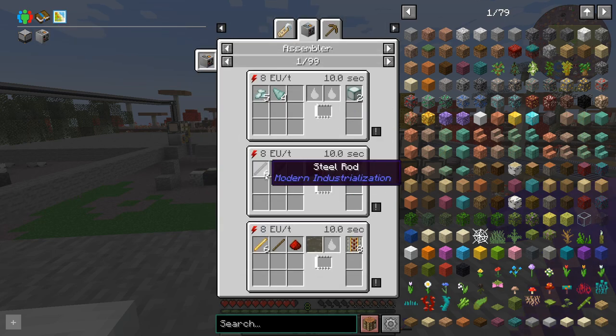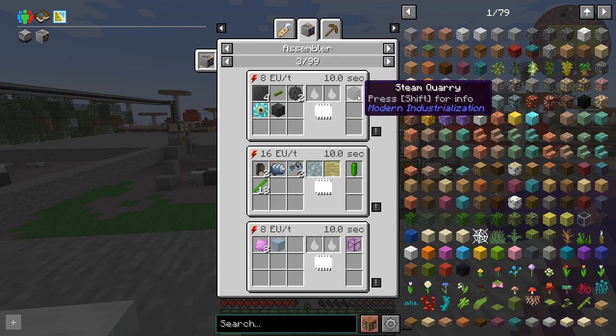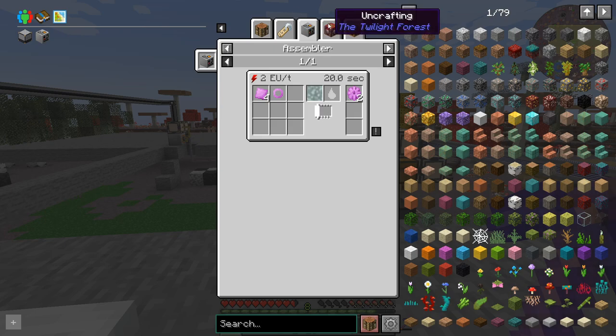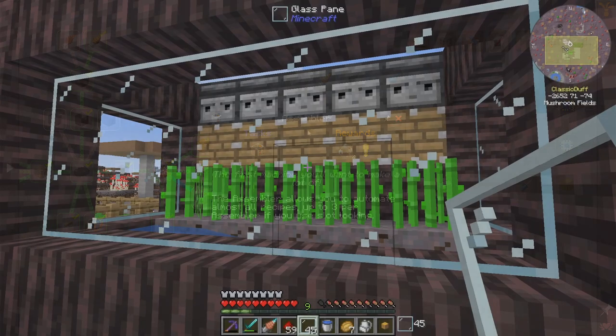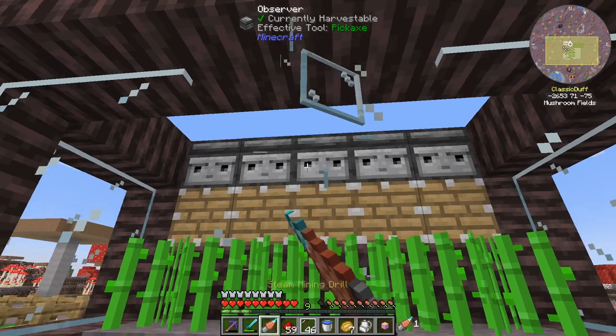The rest of that isn't too bad — robot arms, it's a lot of circuits, so we've got to make sure we've got that nicely automated. The reason we want to use assemblers is they make certain recipes a lot cheaper. The normal recipe for gears requires bolts, but if you use an assembler instead you need soldering alloy, which we can get from soldering alloy dust made in a blast furnace. Soldering alloy dust is tin and lead, so we'll set up a little automation for keeping solder in stock.